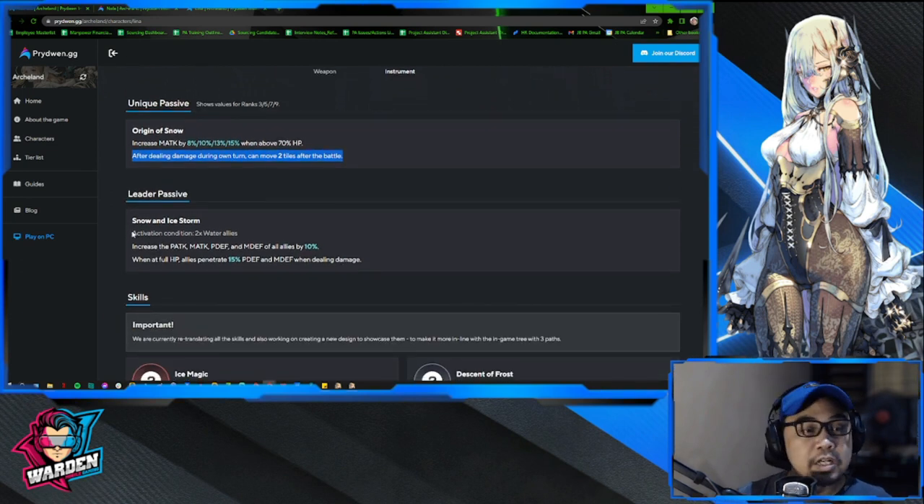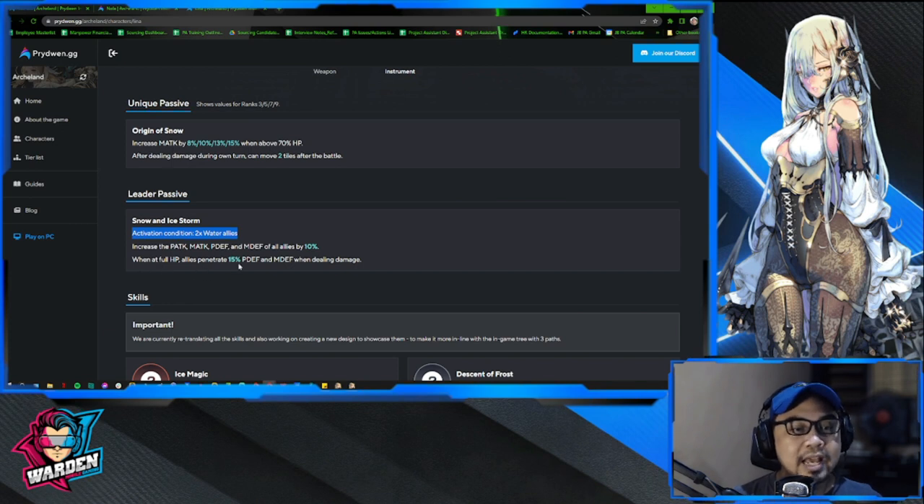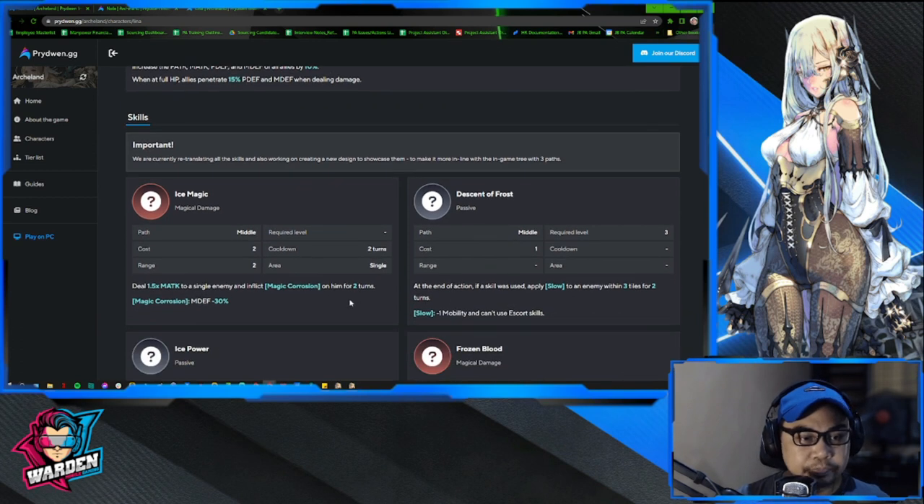She has a leader passive as well. The activation condition is two water allies, which is easy to meet — you have Charlotte and Richard for a water team, especially for PVP. The passive increases physical attack and magic attack by 10% when at full HP, and all allies penetrate 50% of defense and magic defense when dealing damage. She's a very valuable water hero and you can easily build a team to activate her leader passive.